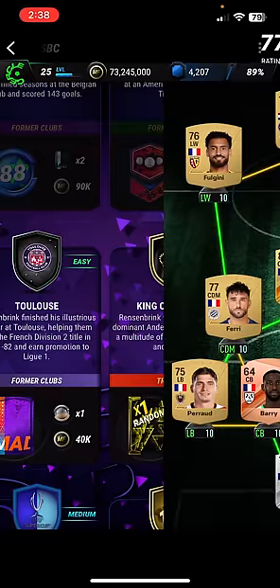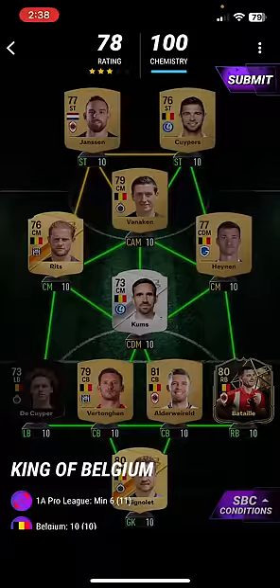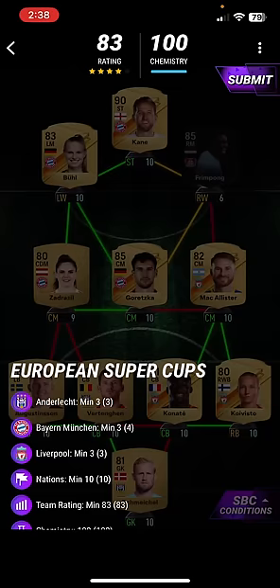Next one is King of Belgium. In this, you need six 1A Pro League players and ten better players. Use Janssen, Coopers, Van Dijk, Ritt, Combs, Hennion, Batili, Alderweireld, Vertonghen, Mignolet and De Coopers. That is the King of Belgium done and over it.